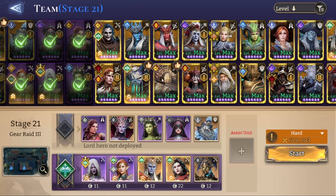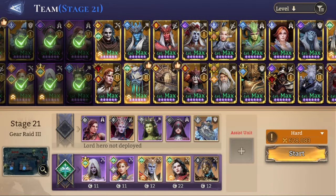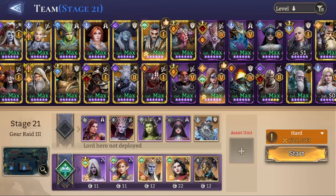Another one that can work in the middle instead of Silas is Mr. Satram. Make sure that you cycle his ults and time his ults carefully and place very good gear on him. That's going to be pretty much it.